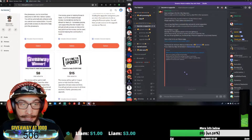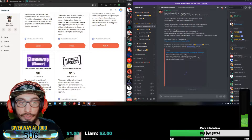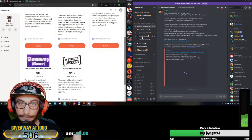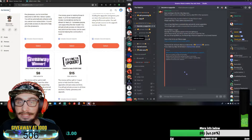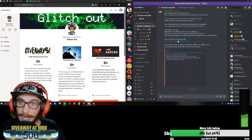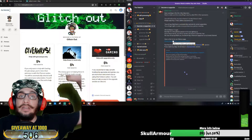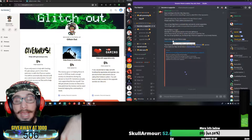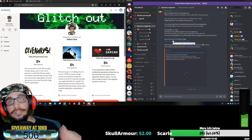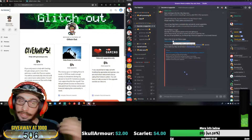If you pick giveaways and charities, you get access to both those sections. If you choose the all-in option, you get access to all three. If you do not have Discord and don't have access to the link, that's okay — the link will be in the video descriptions down below and in every single live stream, so the links will always be there. You can still help even without Discord.